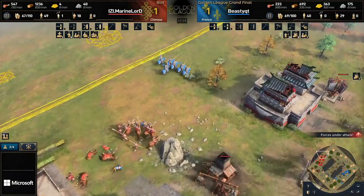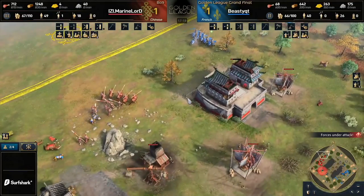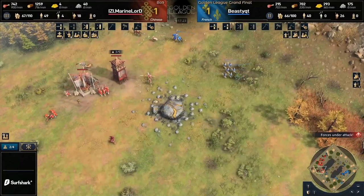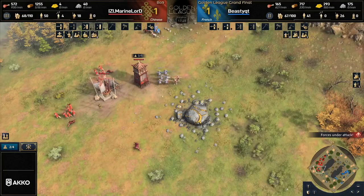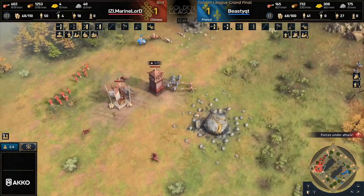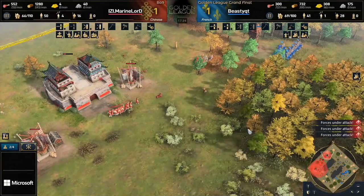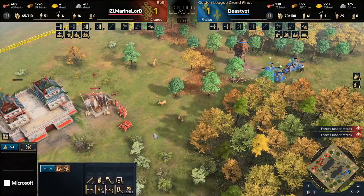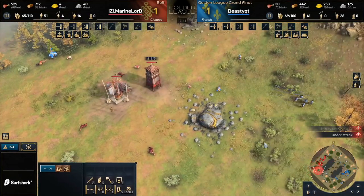Great timing once again for Marine Lord. This is so far the story of this game — he understands how many units he needs to take these engagements. He's not overcommitting. He's got some units down to the south, some units sent towards the base of Beastie QT as well. Now the archers are showing up and suddenly those villagers are more exposed than ever. The villager deficit could be cut into very easily. Those knights could find themselves a couple of stranded villagers on the northern side as well — Beastie QT is playing a great resource denial game here.